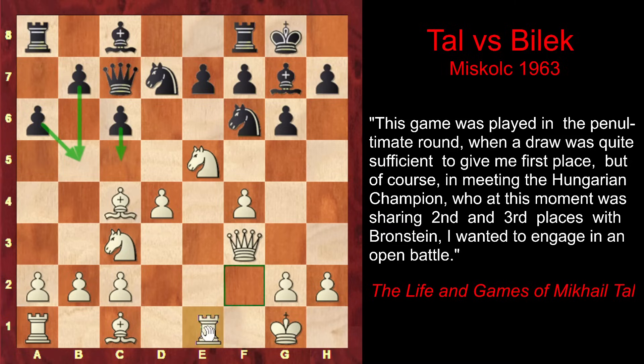Tal occupies the half-open file, creating an immediate threat of knight takes f7. After rook takes f7, the rook would be pinned. Tal wouldn't capture with his bishop right away — instead he would capture on e7, attacking the pinned rook for the second time, and white would win.